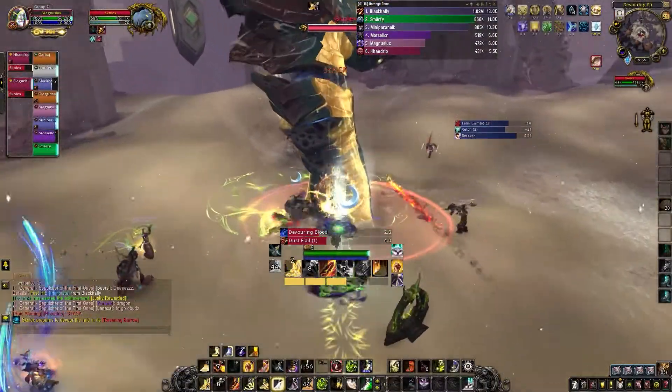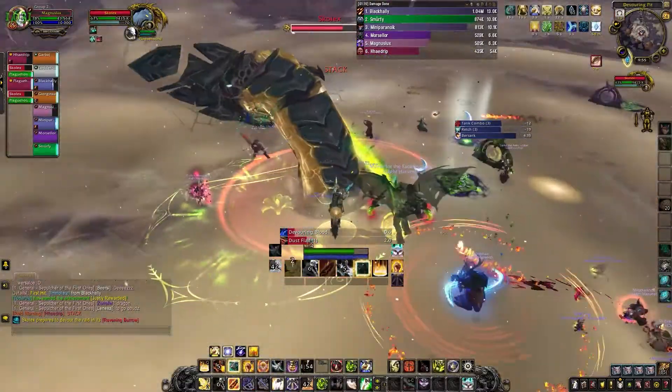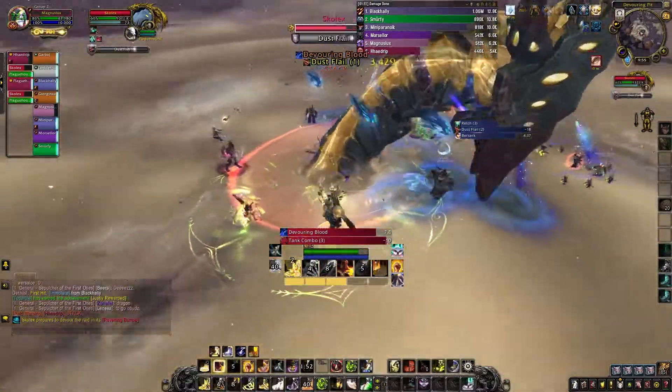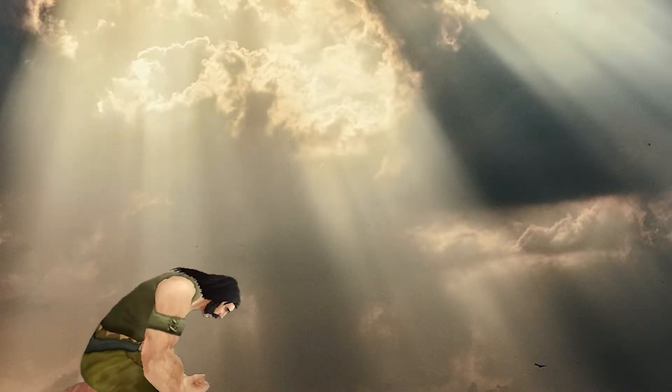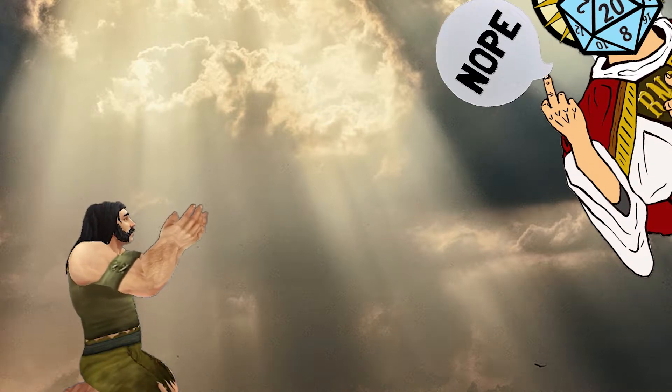The next question might be: where do I unlock those transmogs? Well, little Timmy, there are very different ways to unlock awesome armor, but most involve RNG — killing a boss, a rare mob, or just a regular mob and praying to RNG hoping he loves you more than your parents do.